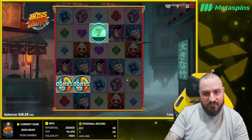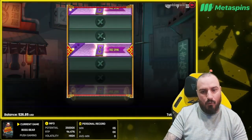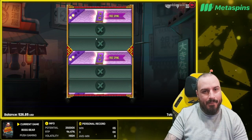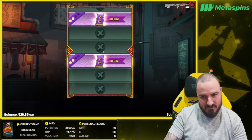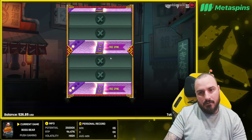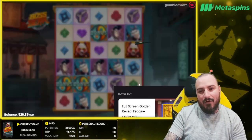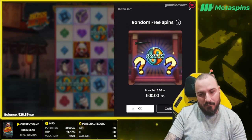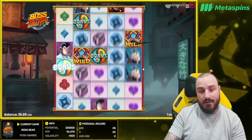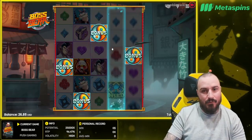It's essentially a reskin of Big Bamboo but they've ruined all the things that made Big Bamboo so volatile and so much fun to play. Because you're gambling now not just for better symbols, you're only really gambling for the bigger multiplier. We've only got 500 left — this is our last buy and we've rinsed through three grand in ten minutes on the new Boss Bear.